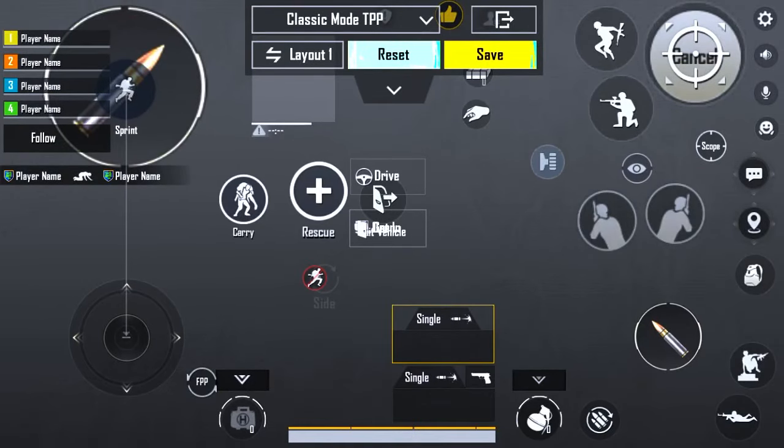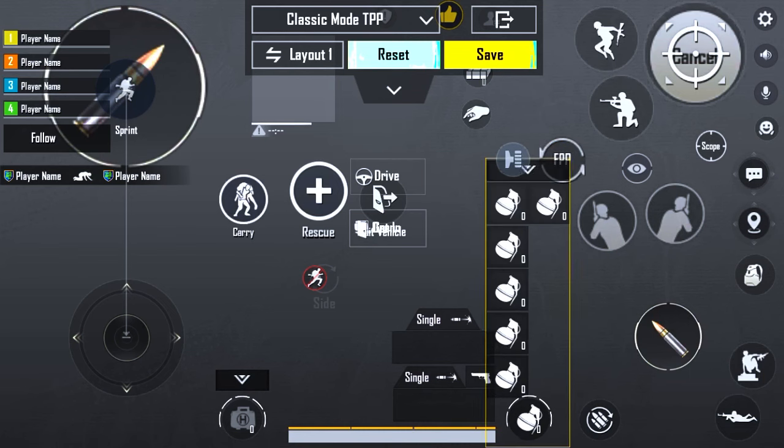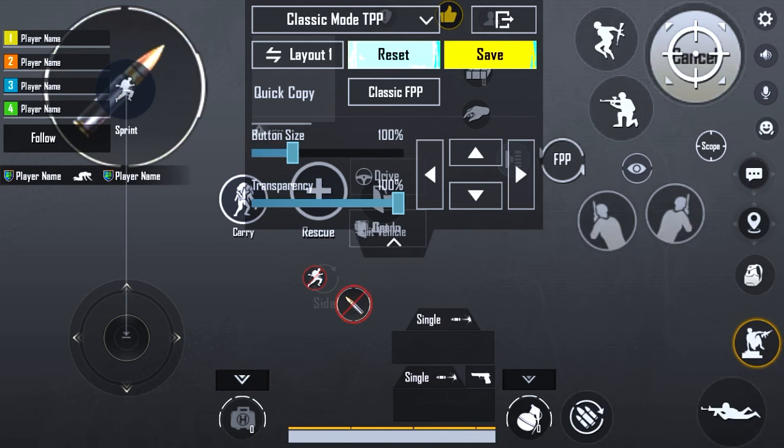Put the weapons option on top of each other and put the FPP option next to the zoom option so that it can be controlled better. Increase the sleep option and also increase the reload option. And if you don't make it yourself, copy the code and use it.